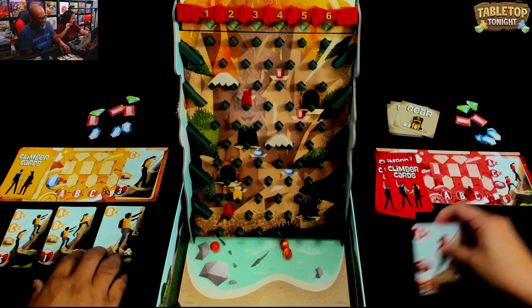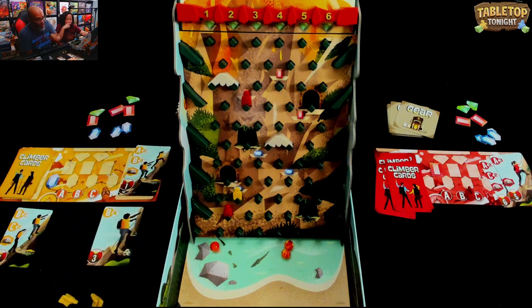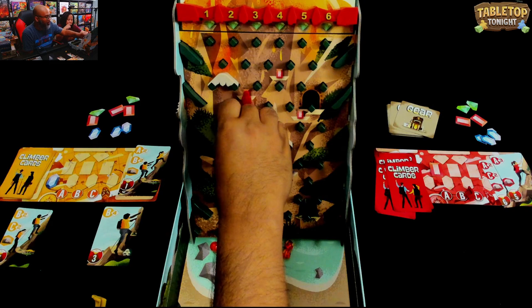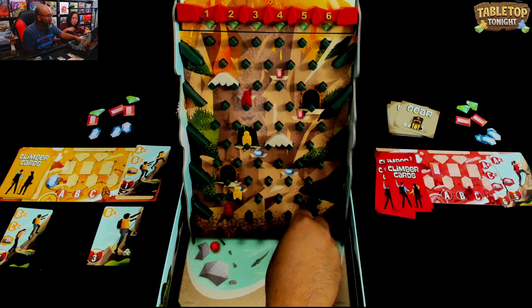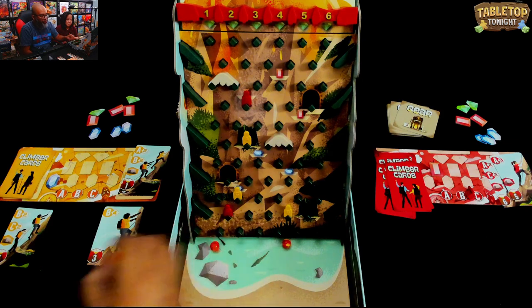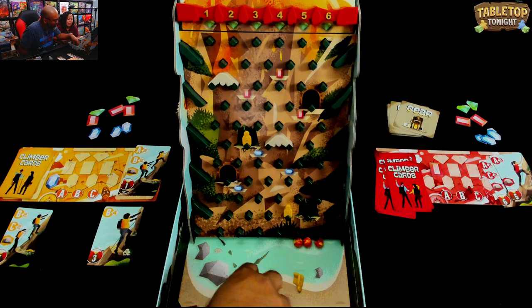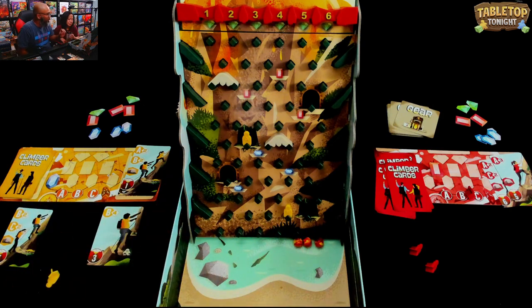I've got A and C on there. I'm gonna do A and B. A goes two spots - one, two - into the cave right there. B goes two spots - one, two - right there. Oh No Volcano! We've knocked off two of Michelle's climbers and one of mine. Michelle gets two gear cards, I get one.